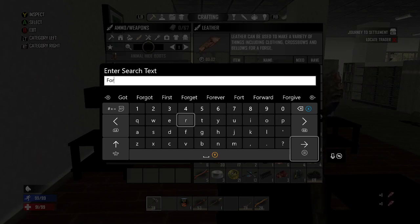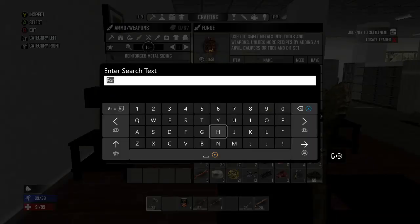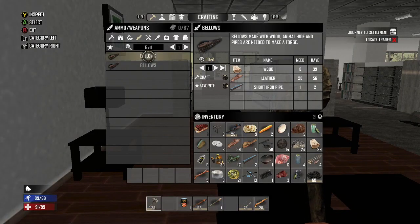I'd really like to get the forge put down. We need 26 more small stones, 50 clay, and a bellows. So let's go ahead and make a bellows — let's see if we can do that. Type in bellows — here it is. You need wood, leather, and short iron pipes. Let's go ahead and craft the bellows.